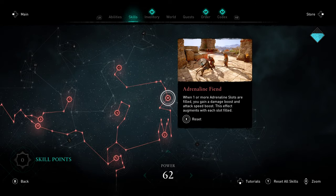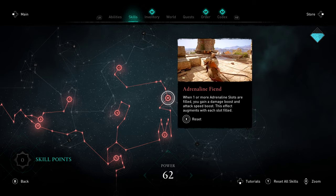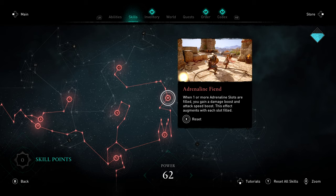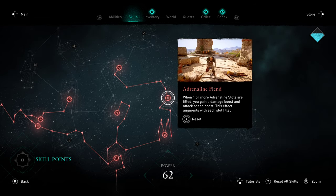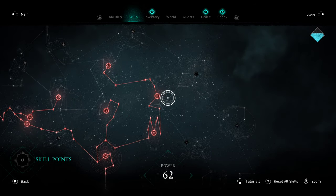Branching out into the higher tiers, we have Adrenaline Fiend. This one's pretty nice — basically, as long as you have at least one Adrenaline slot filled, you just get a damage and attack speed boost. Definitely a solid all-around skill. You're building up Adrenaline pretty fast in combat, so you can't really go wrong with that one.